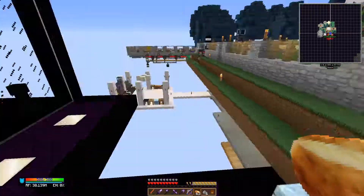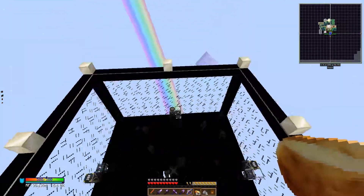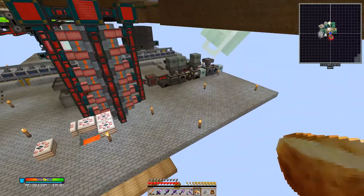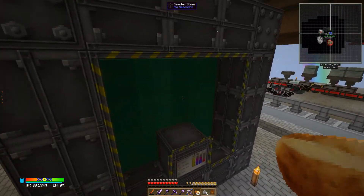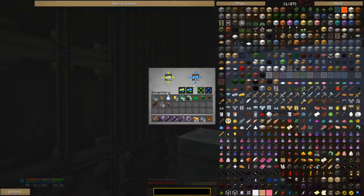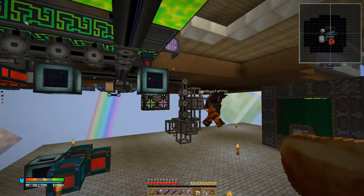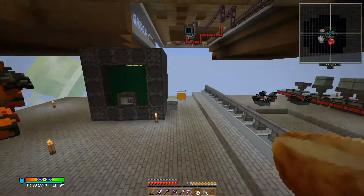We didn't even get into all of Thaumcraft, we didn't get into all of Botania, we didn't touch dimlets, and we didn't get into the big reactors or everything that auto crafting can do for us. The auto crafting things we could do - it's pretty crazy. The big reactor we have is a small big reactor - you could make something really awesome. You said you could just keep making it as big as you want - that's awesome. That'll be something I want to eventually do sometime.